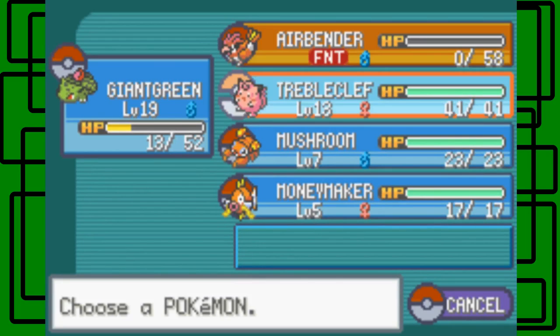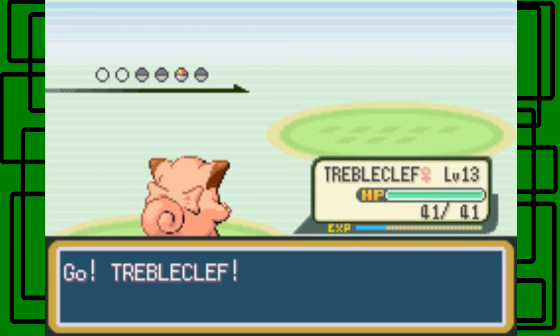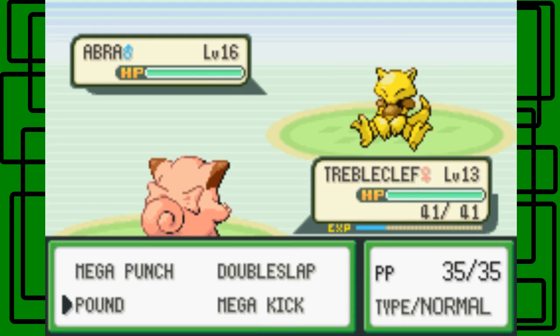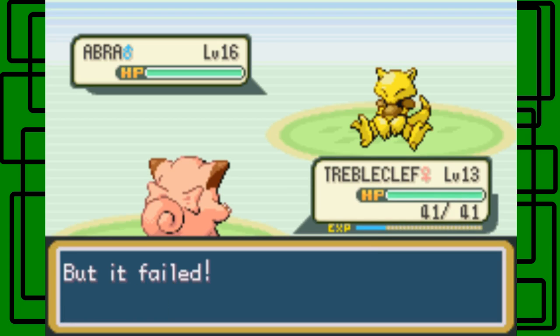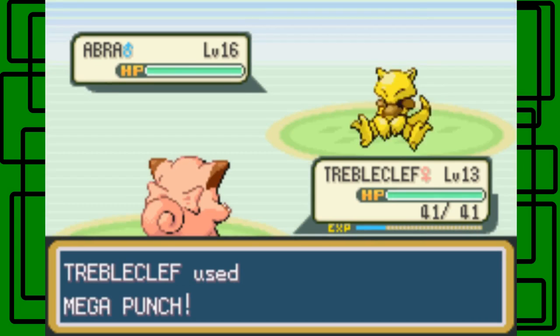Let's get into Abra. Now this Abra is level 16 and it should be a Kadabra but it's not. It only knows Teleport. You can't use Teleport - well, you can use Teleport in a trainer battle but it'll fail. So this is like free experience right here, as long as your Pokemon has an attacking move. It'll work and it's nice. Let's get Teleport but it failed. It only knows Teleport, so again free experience here.